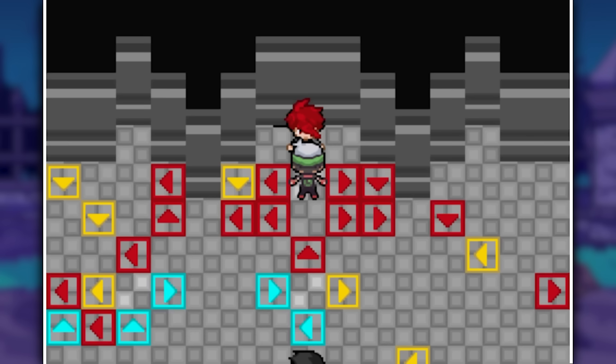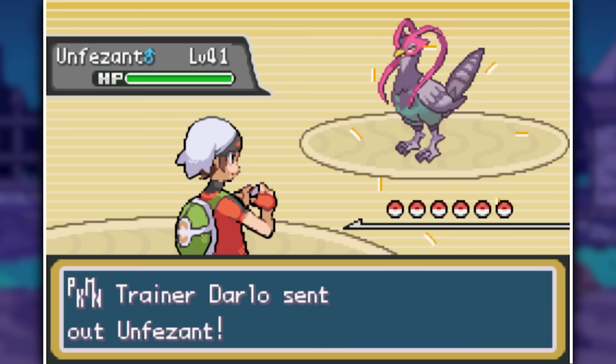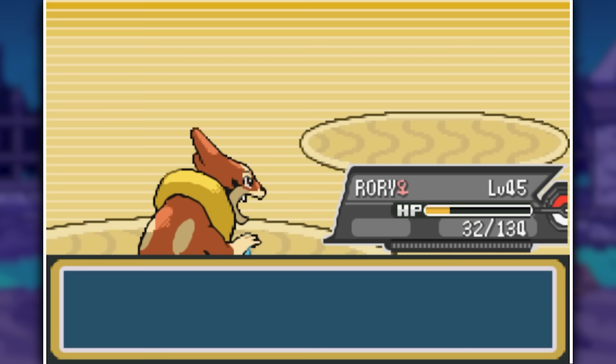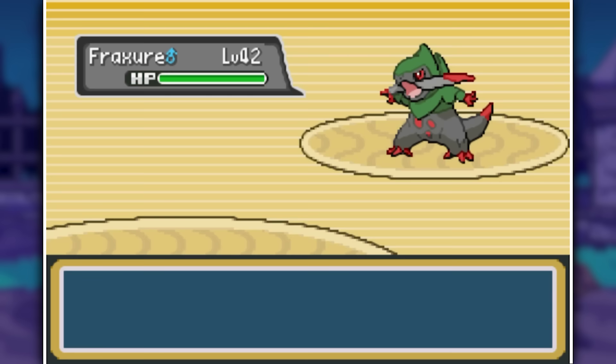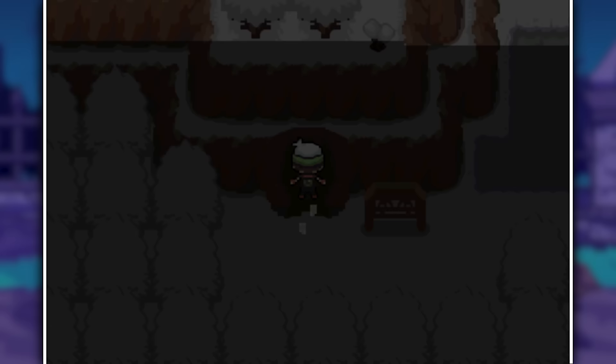We head to Victory Road where Darlo has caught up with us for one last battle before we challenge the Elite Four. Glalie's Ice Fangs handle Unfezant, Floatzel's Surf washes away Typhlosion, then Electross tries to counter but I swap into Snorlax at the right moment and Body Slam it twice. Snorlax also defeats his Floatzel and the last Pokemon Fraxure is stopped by Glalie with Ice Fang and a shard hit. Then I add one more team member by grabbing Pikachu and evolving it into Raichu before heading into the Elite Four.